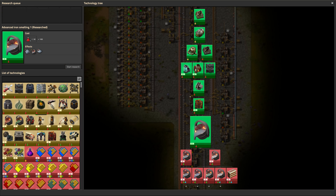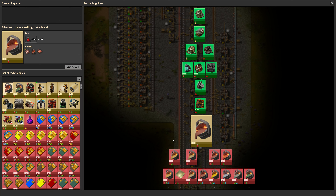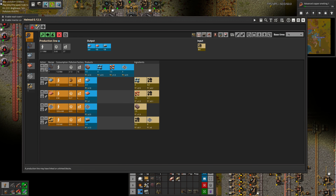Alright, iron is done. We're going to need to do copper as well since we're still going to be producing iron and copper at the same time. Now the recipes can be different — they're not all the same. But as far as iron and copper, they do work the same, so there's no special research required. But we can check out Hell Mod now to see how this would change.